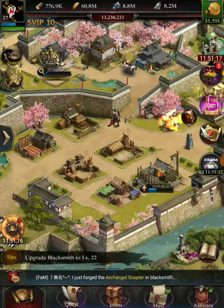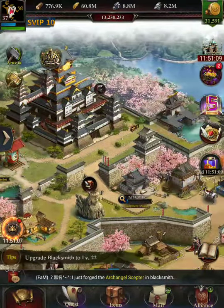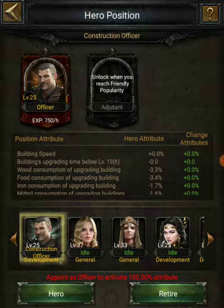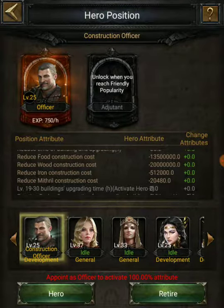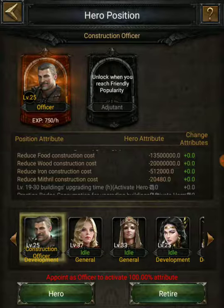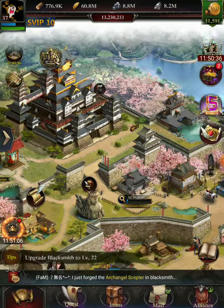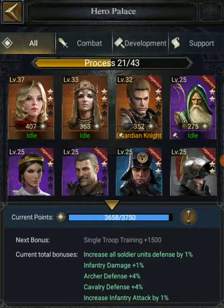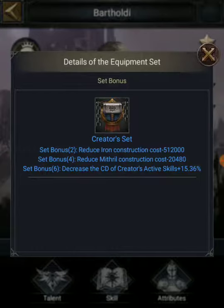The last thing I wanted to show — a couple episodes ago I mentioned I was not going to buy him, but somehow with all the rewards going on, I did get Bartholdi, the construction officer, upgraded to level 25. His attributes include reduced food construction cost, reduced wood construction cost, and reduced iron construction cost — basically giving you a huge discount on building things.